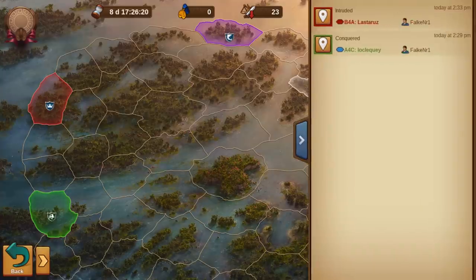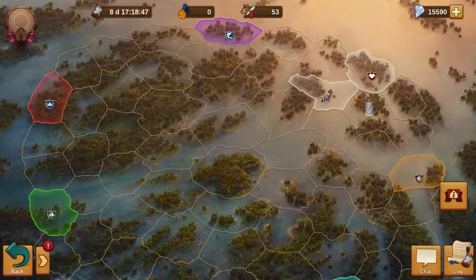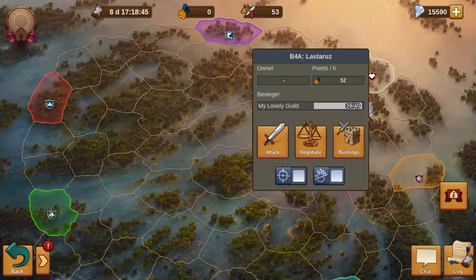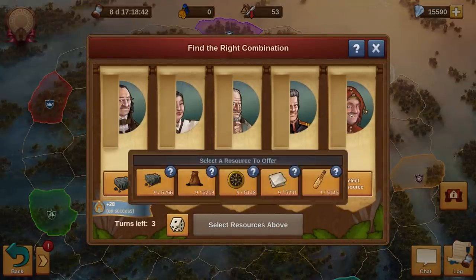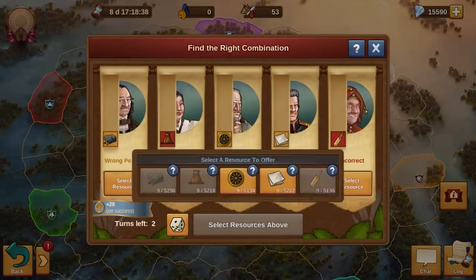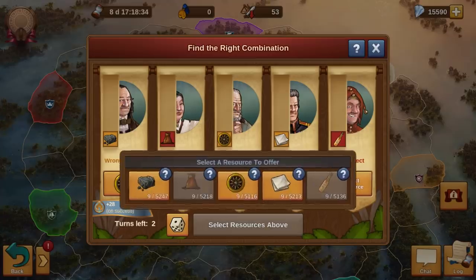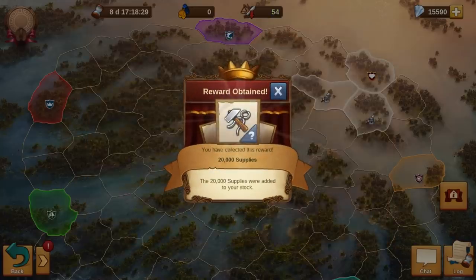Furthermore, even more information is now displayed in the Battlegrounds log. This includes when a player of your guild attacks a sector that is marked as Ignore — this information will only be displayed once per day for each player per sector. If the player attacks this sector more than once, it will not be written down unless this happens on the following day. In addition, it will also be written down which player performed the last action to take a sector, if the sector belonged to a guild before. The new logs should help you to better understand unintentional actions and to celebrate successes.